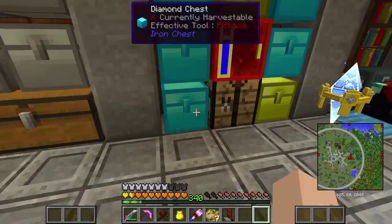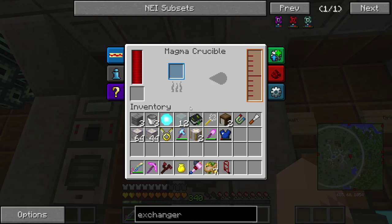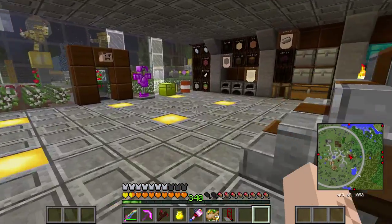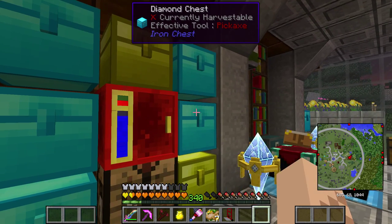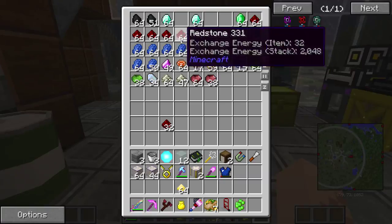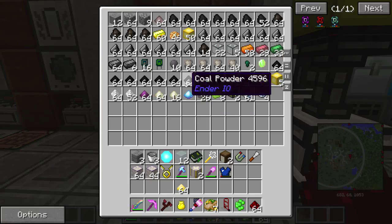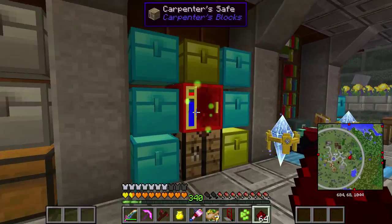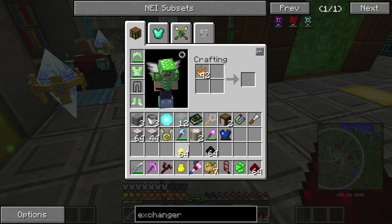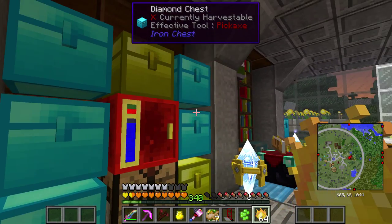We were making a Resonant Exchanger. We actually have already gotten fairly started on it — I started melting down some liquid ender eyeballs, made myself a pulverizer, an induction smelter, and a magma crucible. The first thing we can do is make some Blazing Pyrotheum — let's make an absolute crap ton of it. It takes sulfur, coal dust, and blaze powder. I've got a lot of blaze rods and I'll turn those into blaze dust. Stack and a half — that should hold us for a while.